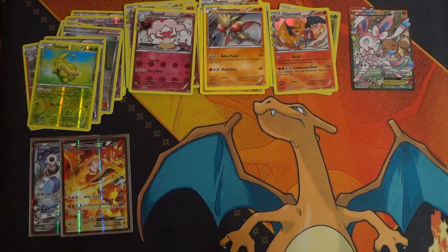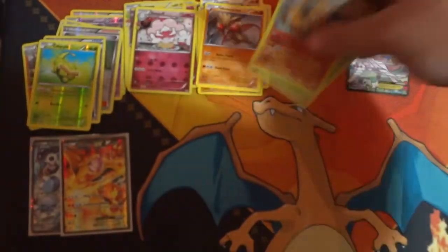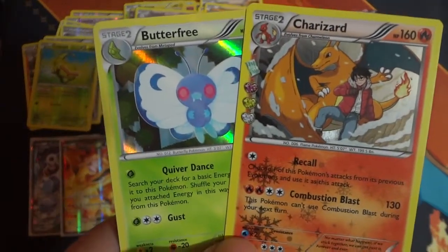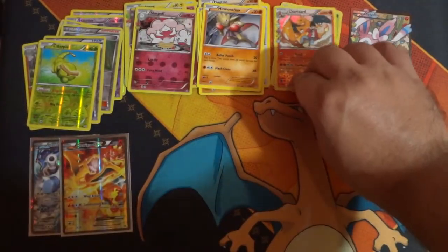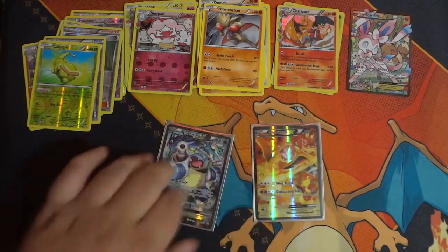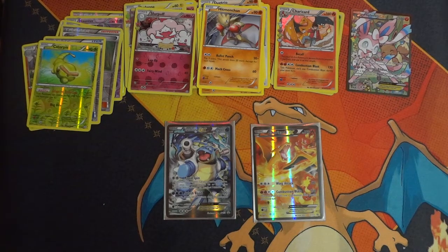So we did get another Sylveon EX, which is a plus, and we did get a Butterfree which we did not have before. And we got a Radiant Collection Charizard from the eight packs. And let's not forget these two awesome promos of Charizard and Blastoise. Thank you guys so much for being here with us. We have something really great set up for you guys this Friday and you're going to love it. Stay tuned and we will see you guys tomorrow for another awesome video from What The Card. Take care and have a great day. See you guys tomorrow — Friday. Later, bye-bye!